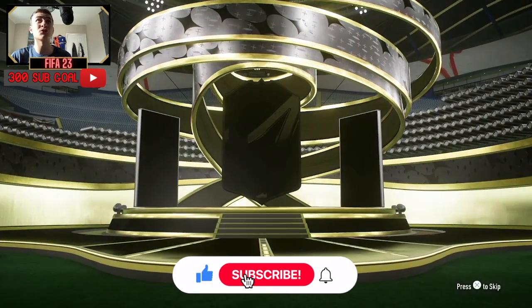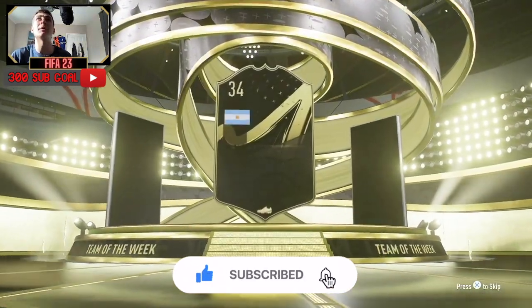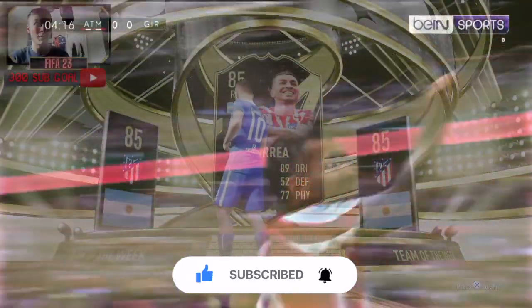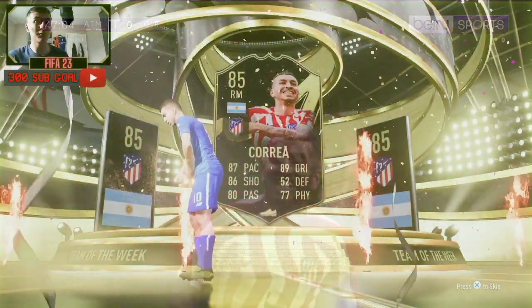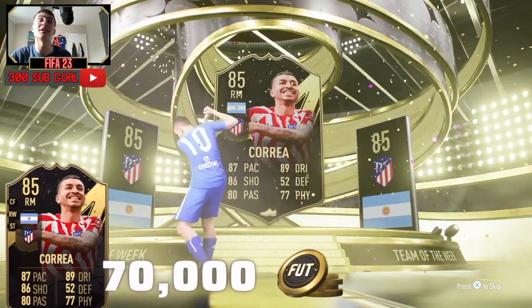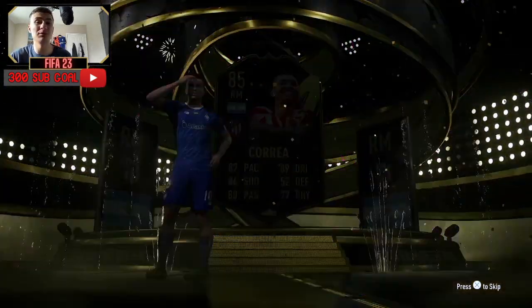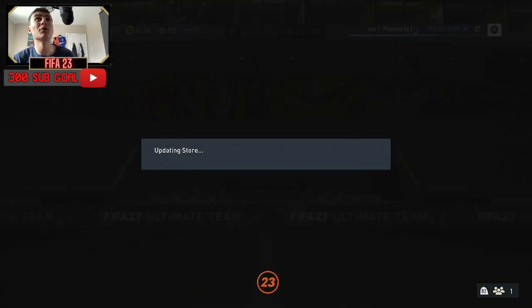Maybe one that makes it into the main team, not just a separate video. It is a bigger one — come on, make it big! Argentine right mid — Correa! Correa is a big pull. Have you seen his price nowadays? He's like an 80k player. We've got him red already but it's a cool pull nonetheless, and he can play right mid, striker, center forward — so many different positions.